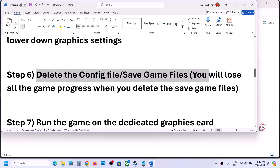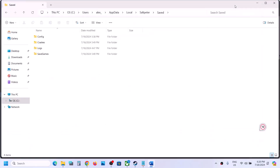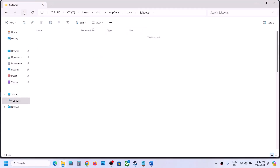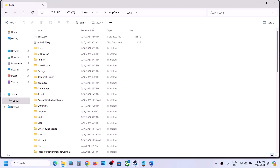If still not working, you can delete the save game files — but be aware that you will lose all game progress and have to start everything from scratch. If you agree, go back and delete the entire SaltPeter folder. Once deleted, launch the game and check.